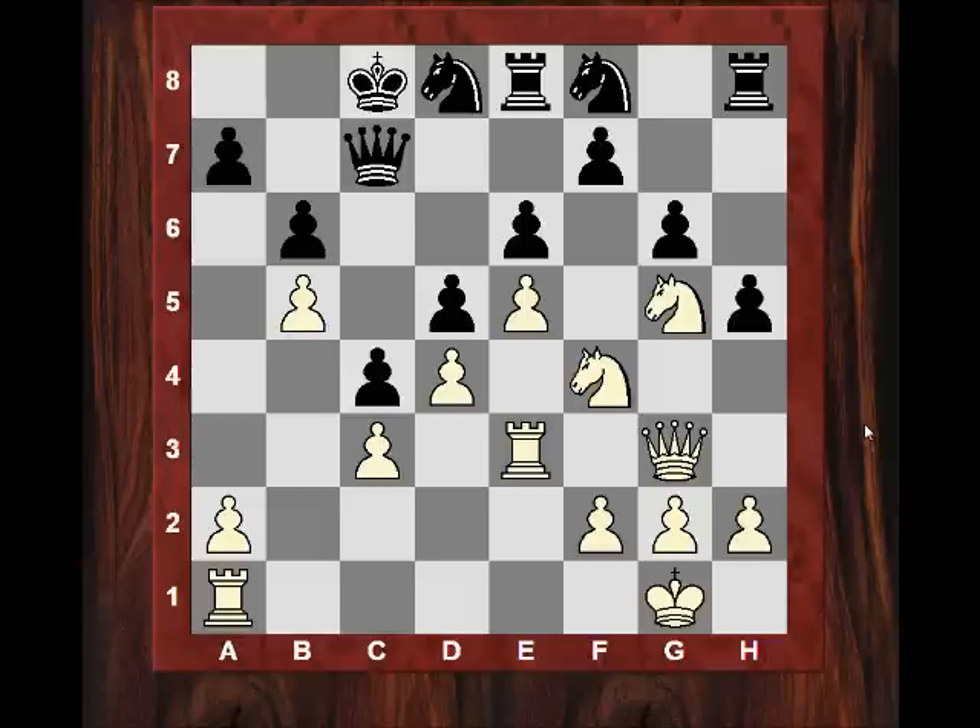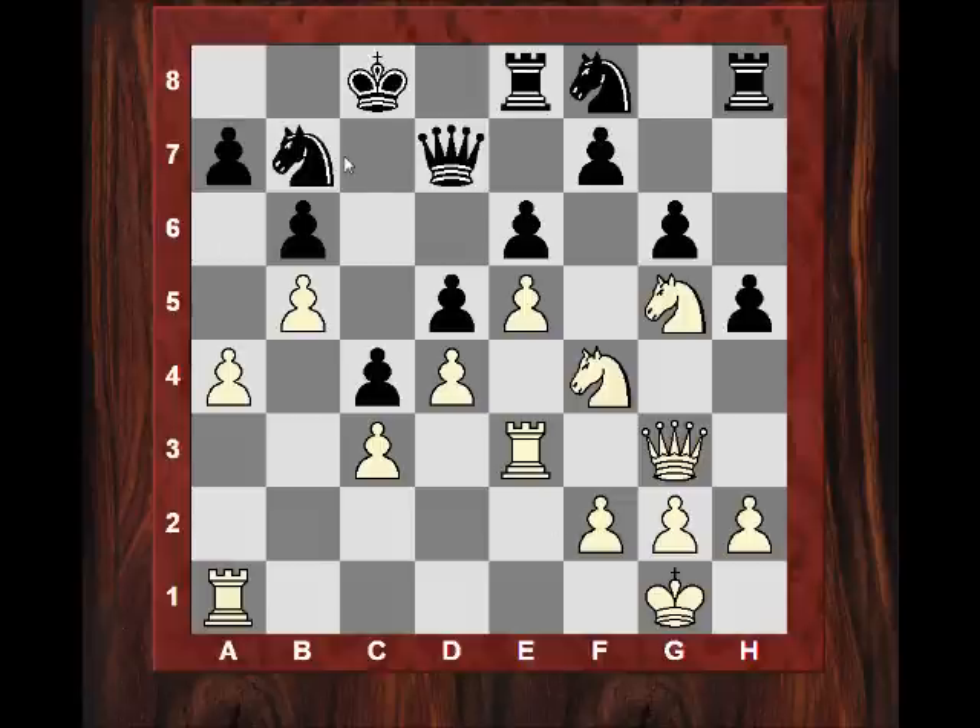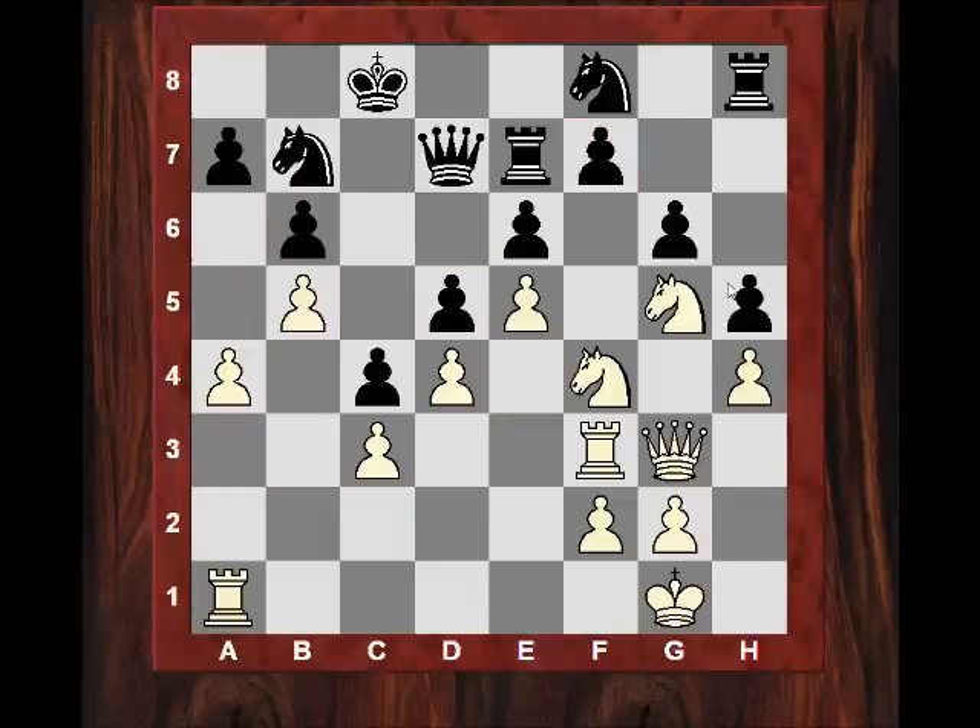White seems to have a free hand to just build up pressure now. Qd7 does prompt protection of the b-pawn with a4. So Nb7 — that's not so harmful apart from this route. You know these squares are ruled out. Rf3 and pressure is starting to increase now on f7. h4, stuffing out any h4 from black and fixing these two pawns. If this pawn can be knocked out, the chain is going to fall — it's going to be vulnerable. This is the base point of the chain.